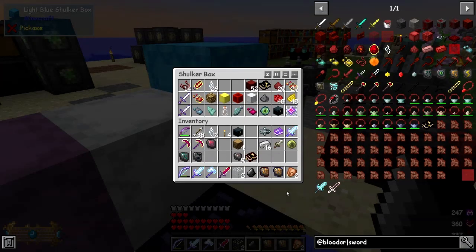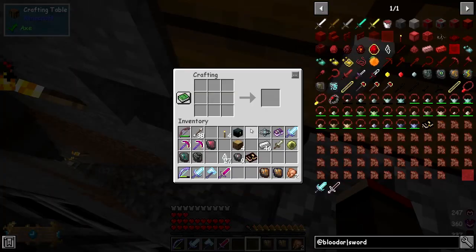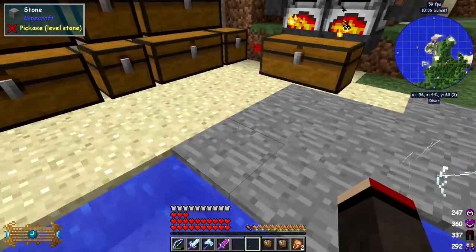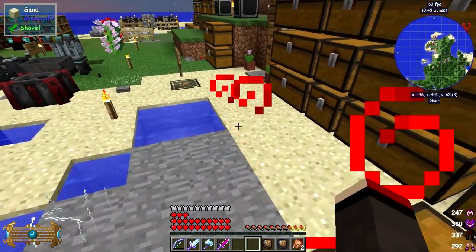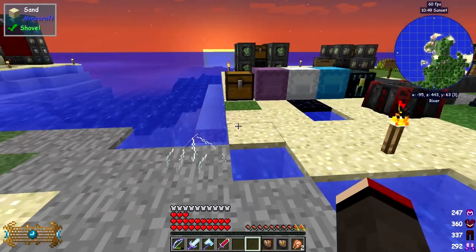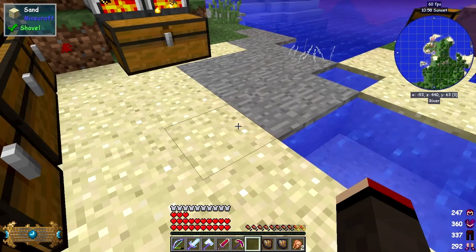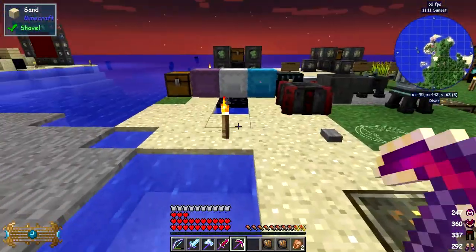I need 27 glass shards because I need three sets. Once crafted, you can put these down on the ground and if you walk over them you get hurt - actually quite a lot hurt by the looks of it, and it carries on afterwards. Those are quite effective as a trap. I don't know whether you can pick them up afterwards - I tried and I don't think you can. I got 14 health lost there. Anyway, that's what those are for.